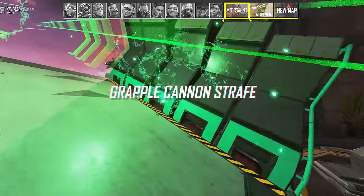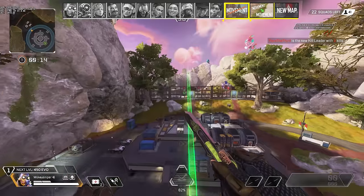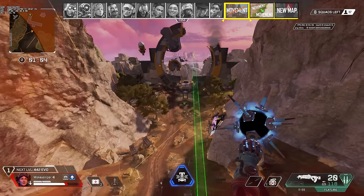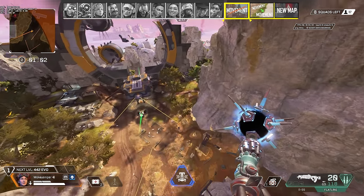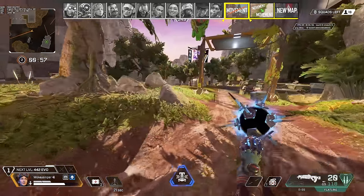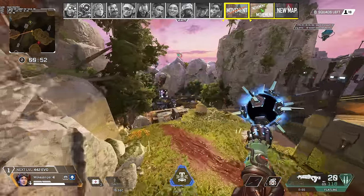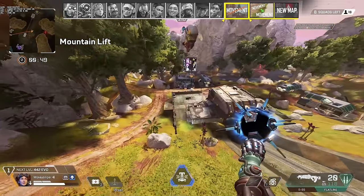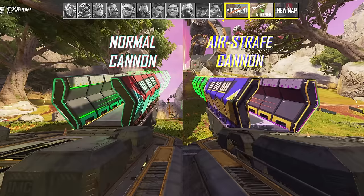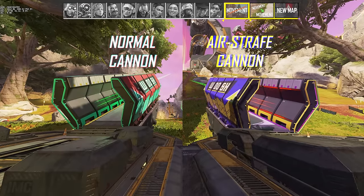Another thing that was removed is the ability to air strafe off gravity cannons with a grapple. You can still get air strafing back by going over a jump pad inside the cannon, or using Horizon's lift to activate air strafing. Respawn is trying to restrict cannon movement to a simple line rather than opening up the entire space around them, for combat flow and predictability — but it would be great if they kept some of these options, or intentionally enabled it on certain cannons.